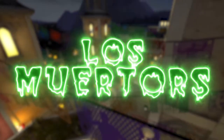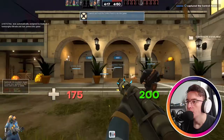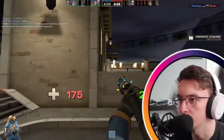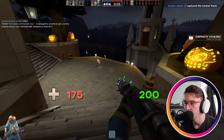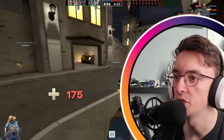First up is Los Muertos - it's a King of the Hill map and it looks very cool. Some of it reminds me of that Overwatch map, I can't remember what it's called. Just looking at the stuff around this map, it's really nice looking. Look at this pumpkin - very spooky. Whoever was in charge of pumpkin carving, they did a great job.